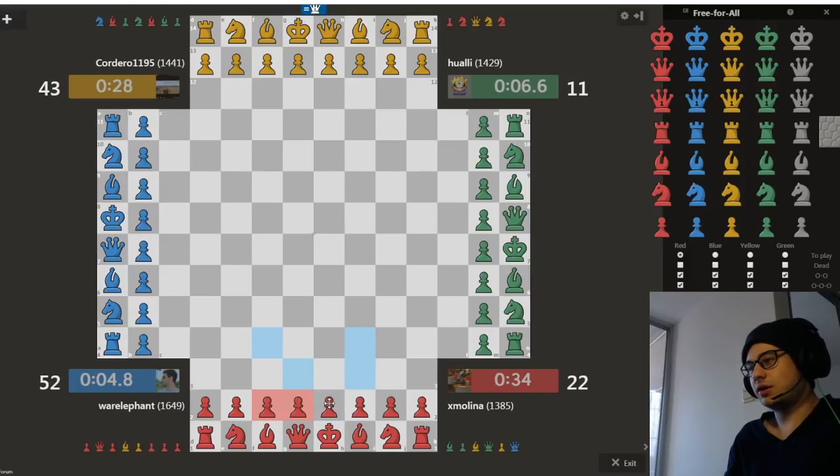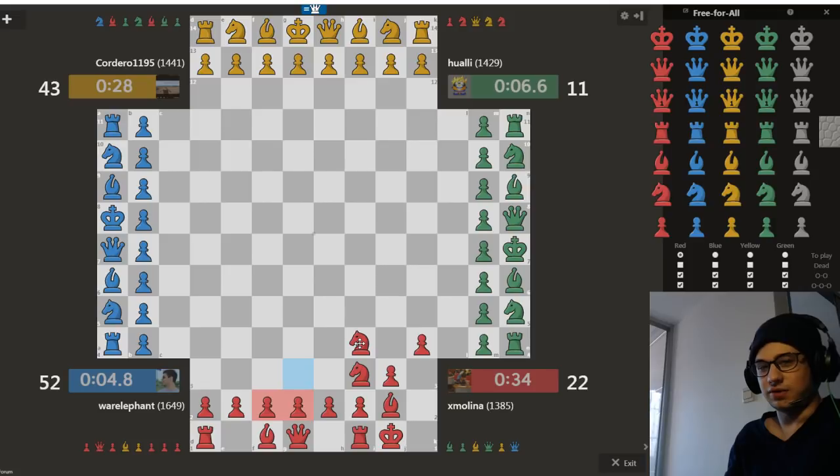Castling in 4PlayerChess works the same way as in normal chess. You may have seen certain shapes like this — one of the popular ones looks like this, sort of a position you can memorize as a pretty safe position for the king, with the knight added here on the light square. I think that was an innovation by another YouTuber, DubiousSkills.